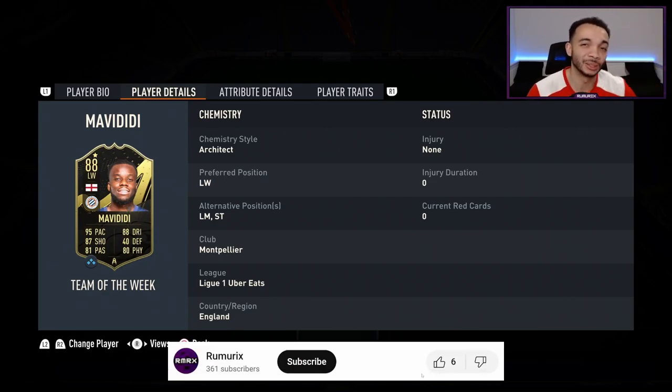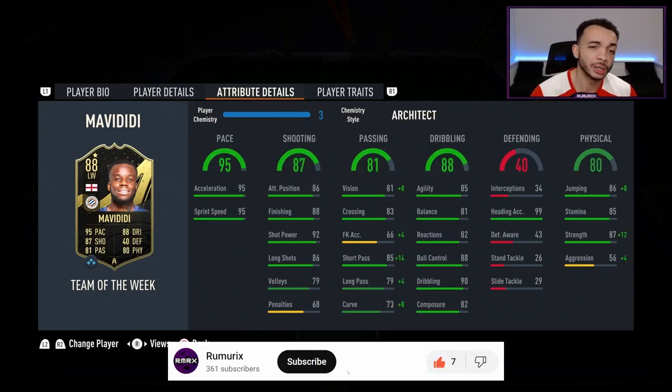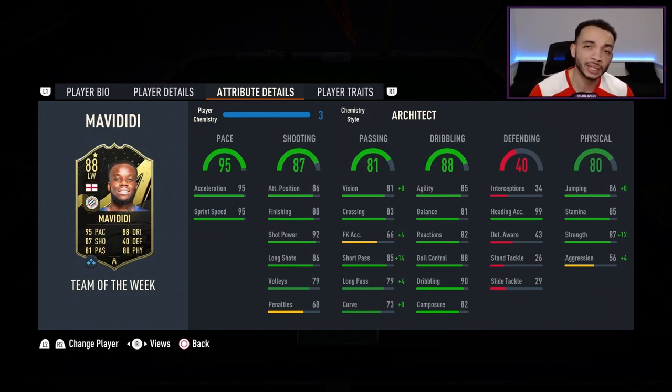I've stuck an Architect on him which makes him the lengthy accelerate type — that's the only chem style that does that. All other chem styles make him the controlled accelerate type. I'm still a fan of lengthy players, so his acceleration stays at 95, sprint speed at 95 as well. Hoping that combined with being lengthy he'll be rapid. His shooting: positioning 86, finishing 88, shot power 92, long shots 86 — pretty decent, though you may want to boost it.